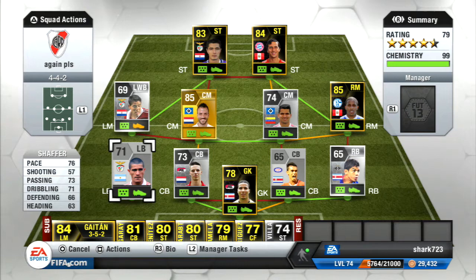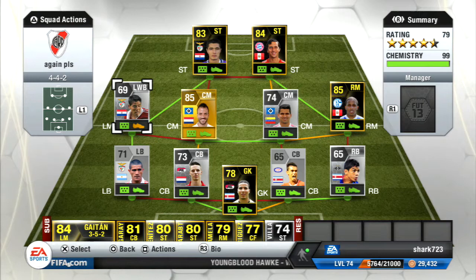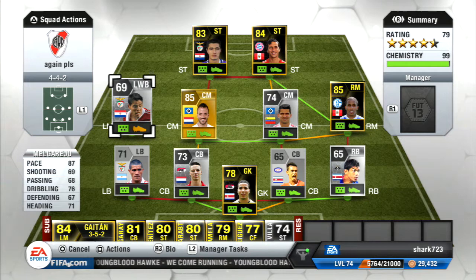At left-back we've got Schaffer, who was actually a pretty all-round solid left-back — good at passing, good pace, fairly decent defending stats. All-round a general good left-back for a silver player.